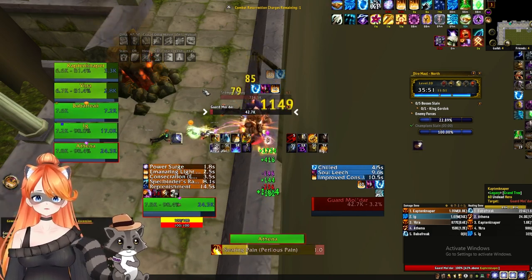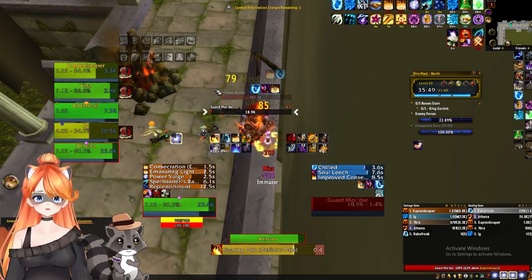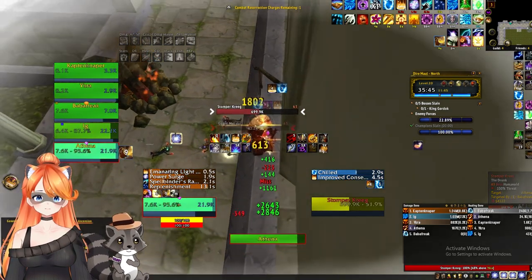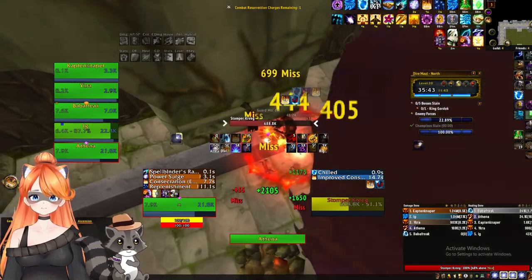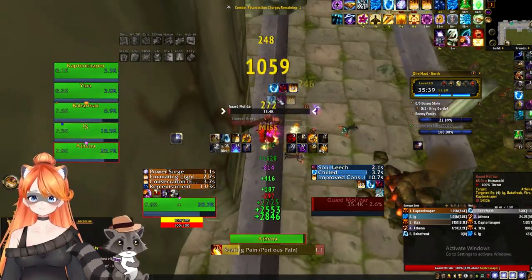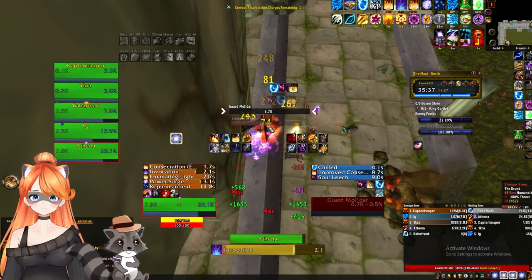We can see Moldar is almost dead — he's at 18K, going to die. He's at 5K... look at that, he's bursting back up. He's back up to 40K, 64K. It's ridiculous. This boss just does not want to die. We finally get him killed.